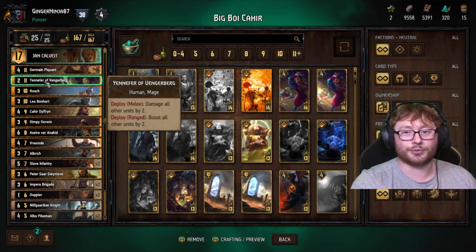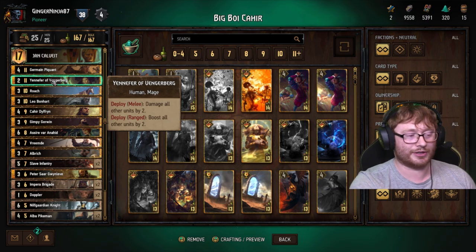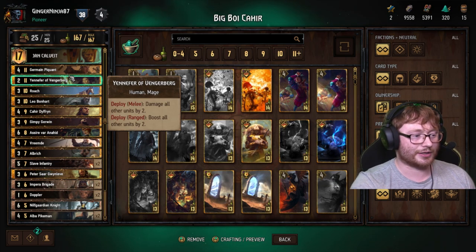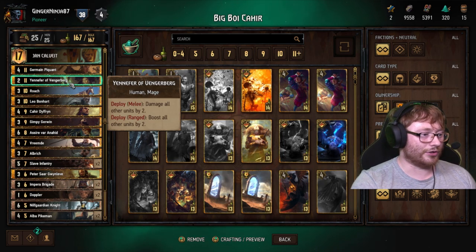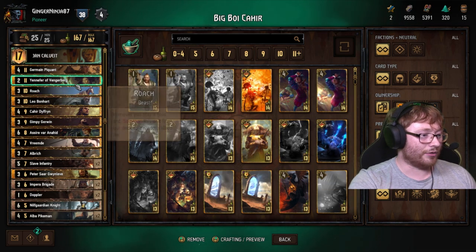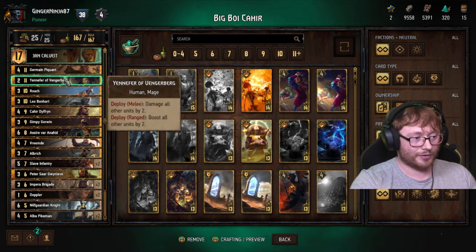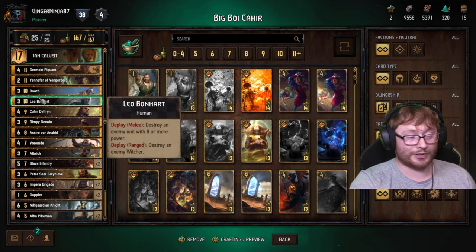Yennefer has multiple uses - this deck isn't a one-trick pony, it has so many things it can do. One of my friends tried this deck and wasn't having much success because it's quite a difficult deck to play unless you've been shown how. Yennefer can be used defensively or offensively. For example, if you've got Yennefer and Leo in hand and Leo would brick, use her first to buff everything up by two - most likely creating a target for Leo afterward. Makes him not brick, which is really good.